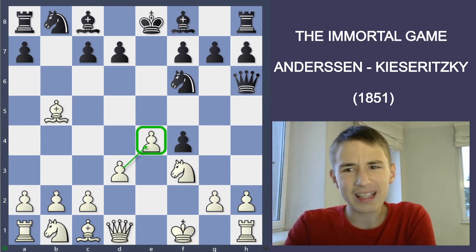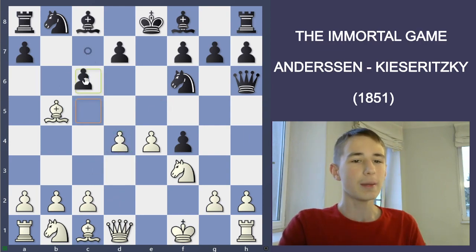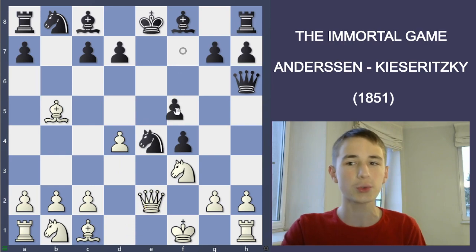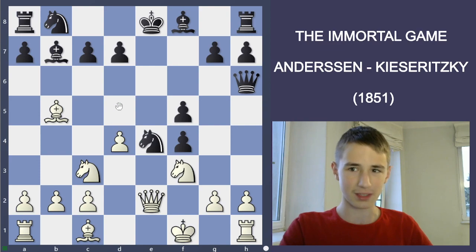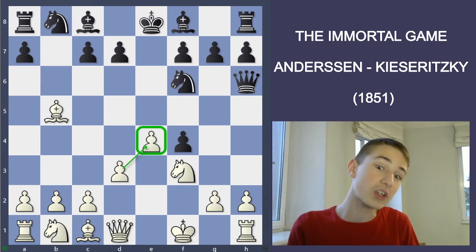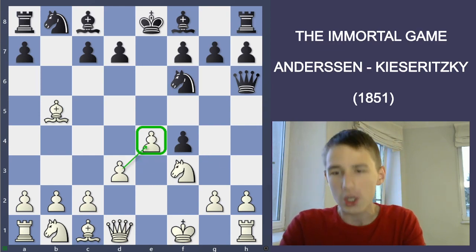D3, a slight inaccuracy. Most likely d4 or Nc3 would be better. For example, d4 because if c6, the bishop can return to d3, and if Black takes the pawn, then there is Qe2, f5, Nc3 - and the play is very complicated. But even though Stockfish says it's maybe not the best move, d3 is a very logical, human move - just simply protecting the weak pawn. So it's a good move.